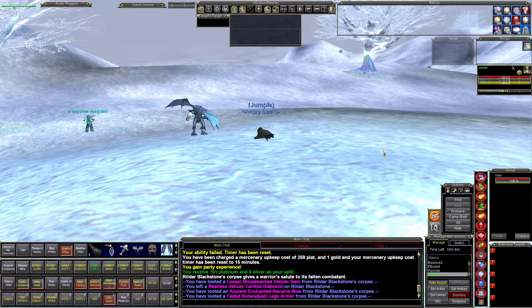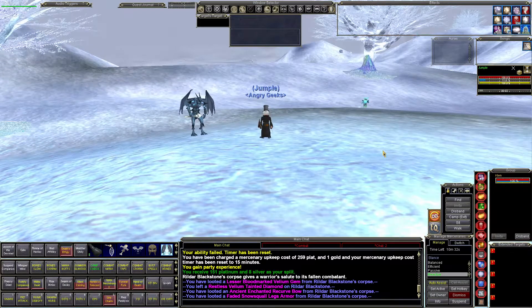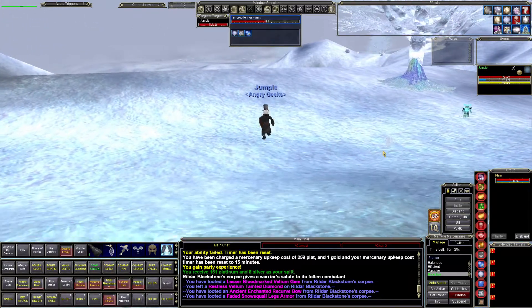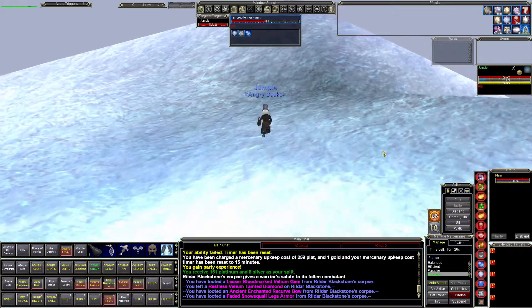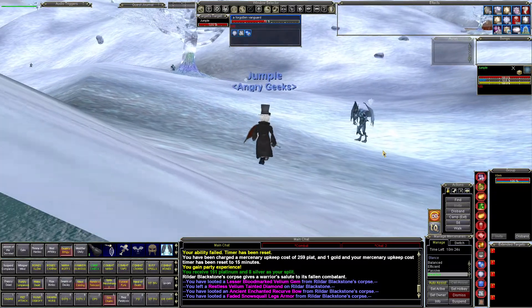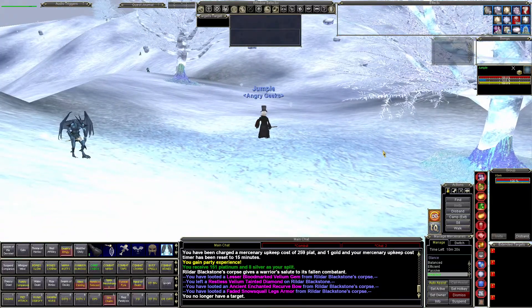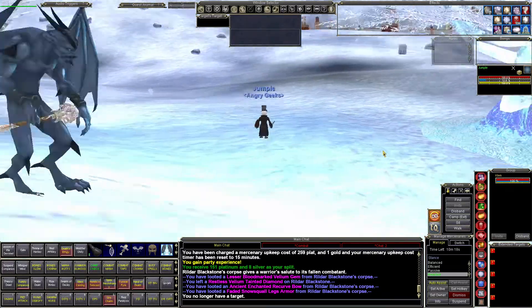I was sweating the charmed pet a little more than I thought I would have to. But there we go — Blackbone, you are down. Thank you very much there, Forgotten Vanguard. I probably ought to not let him go. Let's see what's up with him. There we go. Success.